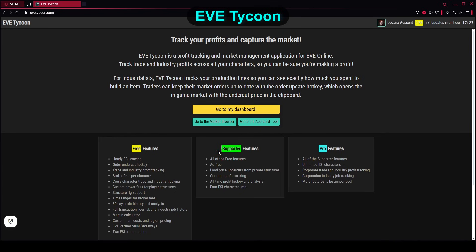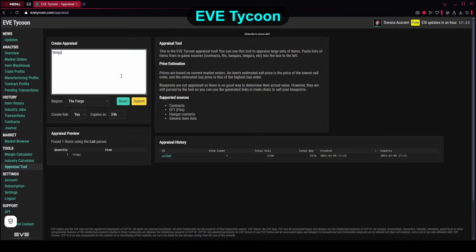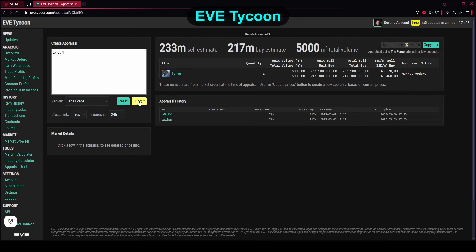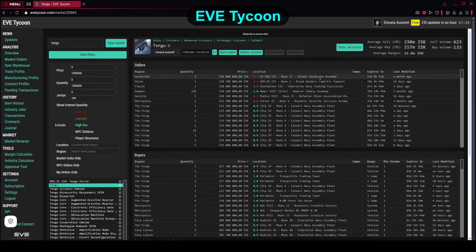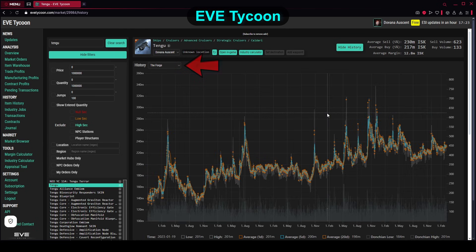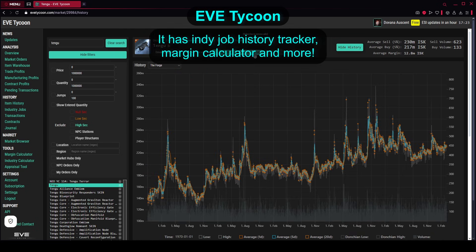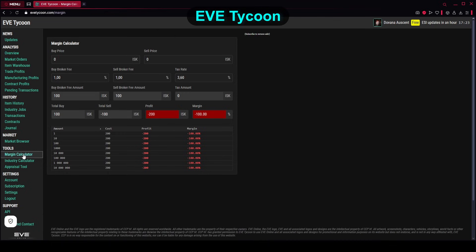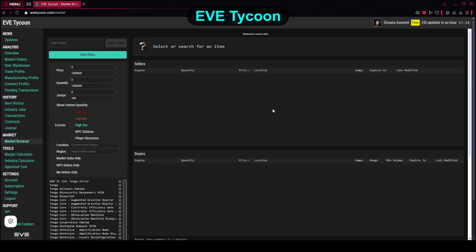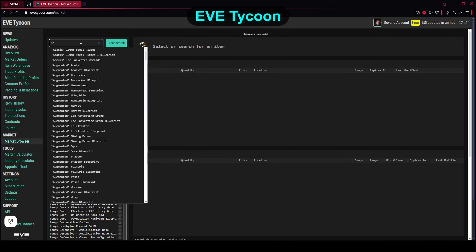If you need a more robust look at the market, you will love Eve Tycoon. It has a built-in appraisal tool, but also a market browser letting you search for any item and check its prices across all of New Eden, as well as market history by region. If you log in and provide your ESI information, it also has a trading tool that helps you track transactions and manufacturing profits. Since I'm not into market PVP but just produce items and dump them on the highest-paying market, I didn't get deep into that part — but it's yours to explore. Just for the ability to check price history on the fly without logging a character into each trade hub, Eve Tycoon earns a spot on the list.